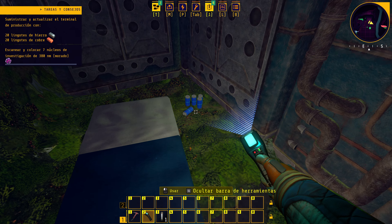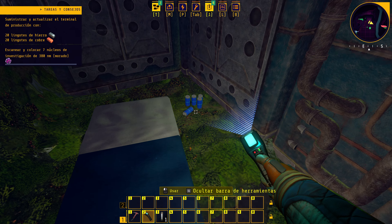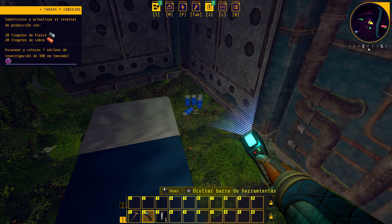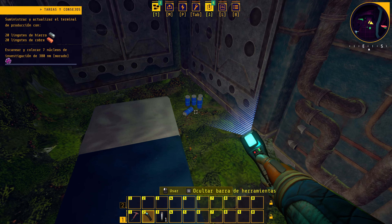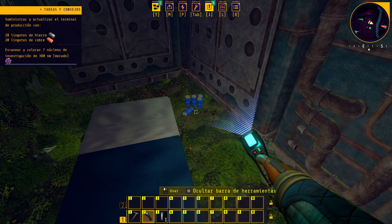Le metemos las menas a mano porque no tenemos otra forma aún. No hay recetas — va directamente al lingote de hierro. El máximo es 250. Ponemos 250 de menas de hierro. Hacemos lo mismo con los de cobre. Las plantas ya están paradas pero el minero sigue porque está lleno. Escaneamos más cosas: un scanner nos da insertador rápido — tecnología disponible. Cogemos también un palo que está medio roto.